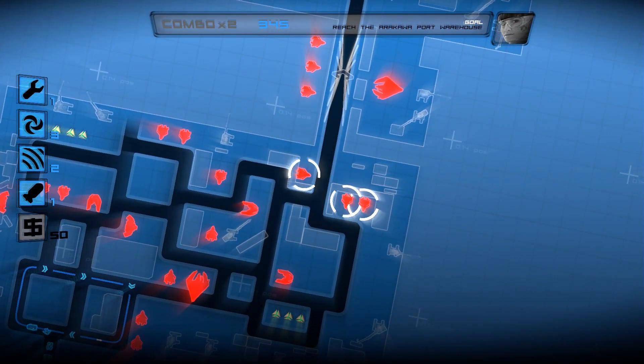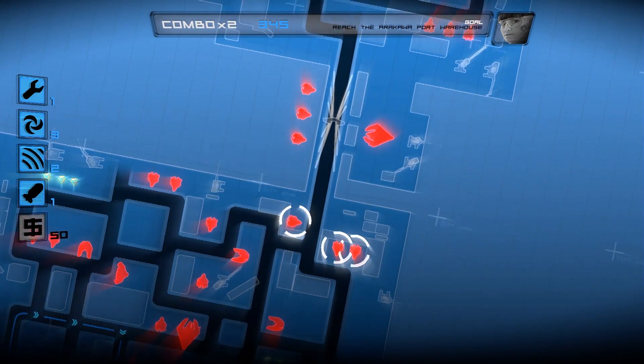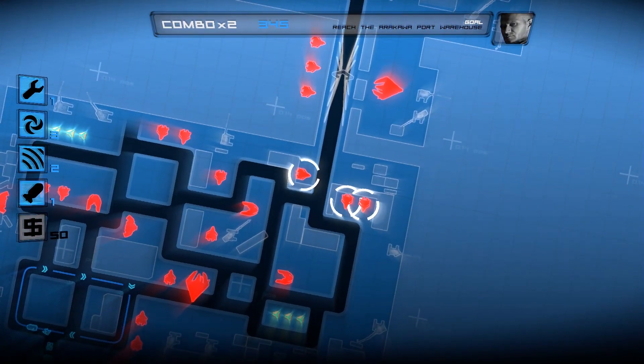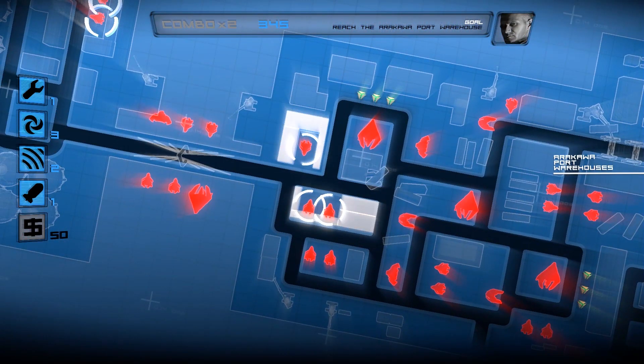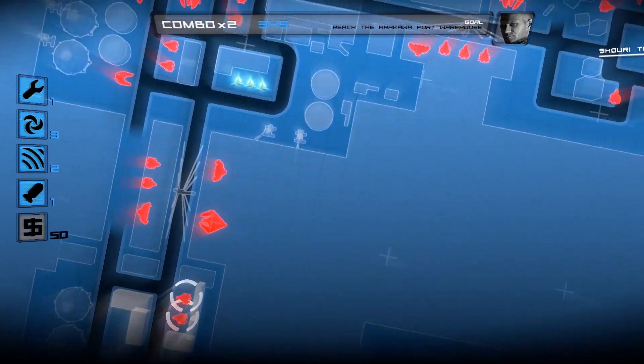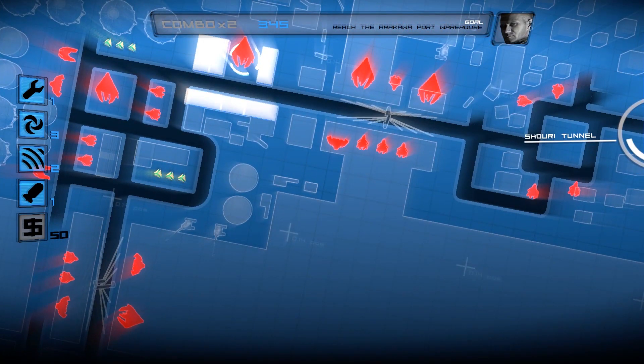Looks like the machines guarding the bridge are drones - they won't open fire until you're near. Those sentries must be there to warn the machines on the other side you're approaching. I want those sentries taken out of commission. You can use cover to call in an airstrike without being detected, but you can also try to go around them. I've marked points of cover on your map - if you can outsmart those sentries, all the better. It'll give you more time before the tin cans start unloading on the bridge.